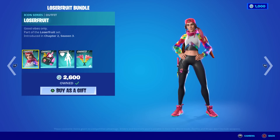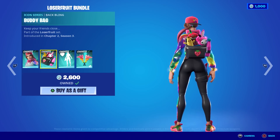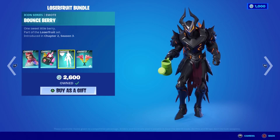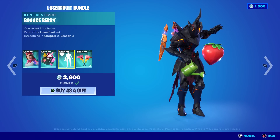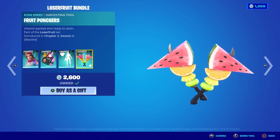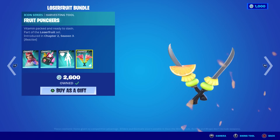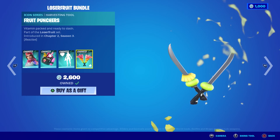Loser Fruit! They really did a good job on all these. You have her as well. I love the little peely plushy. Bounce Perry's silly. And then the reactive pickaxes — Fruit Punchers. So every time you swing, part of the fruit comes off — kind of cool — and then it reveals two nice blades. That actually has more fruit than the Street Fighter one that just came out.